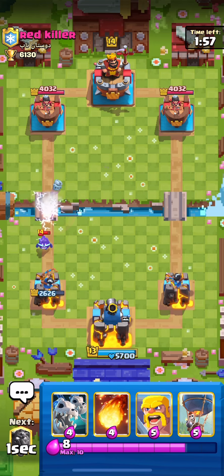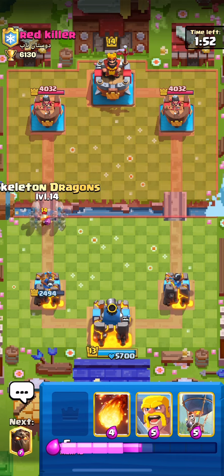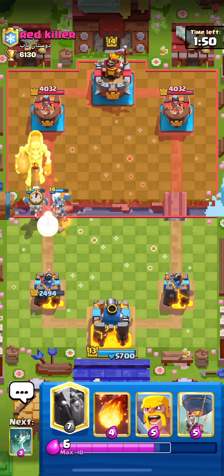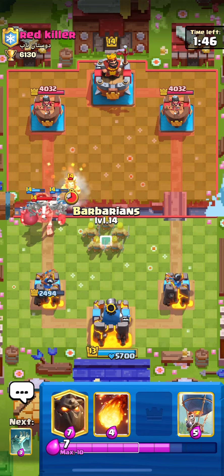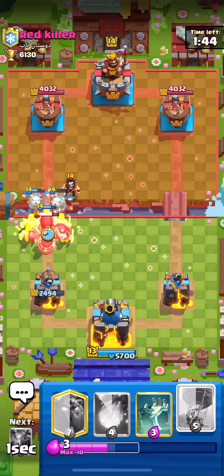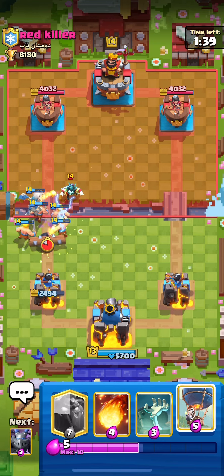It's gonna be nice to have the King Tower activated here. I'll go ahead and zap — missed it, kind of late. Going with the Drags to figure out the rest of his cards. I don't want to Barbs on top in case he has Fireball, but we'll go in — he's gonna log them, everything gets hit by the bomb. Good play by him.